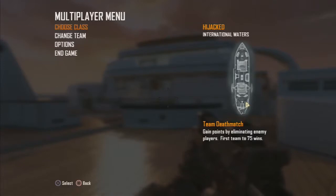Hey YouTube, look inside here. This is the seventh map I'm doing a walkthrough. This is called Hijacked. It's based around a hijacked yacht. It is a smallest kind of map. Let's go through it.